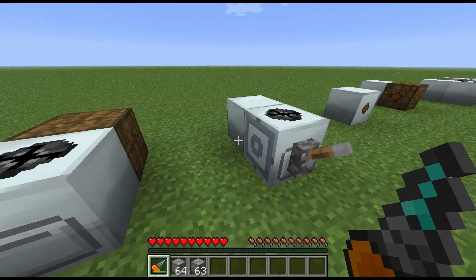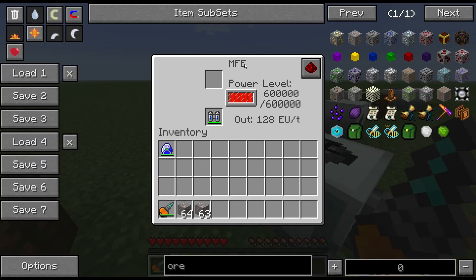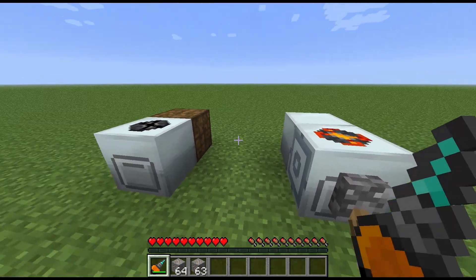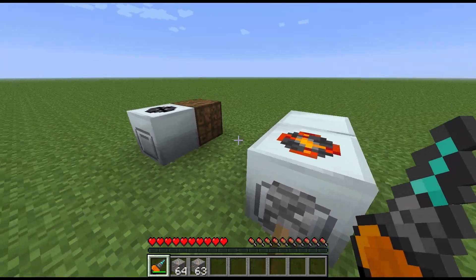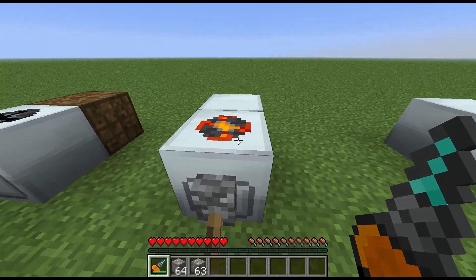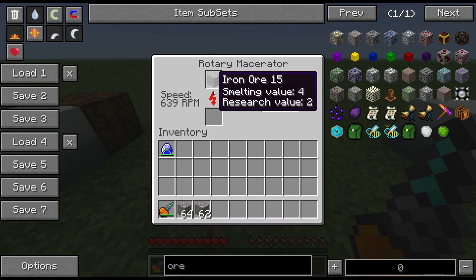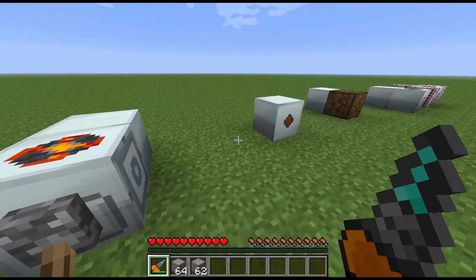The rotary macerator is turned off at the moment. This one runs from an MFE which outputs 128 EU — that's medium voltage. There is another mod that has a rotary macerator with upgrade slots running on low voltage, but I'm using this one which runs on medium voltage, as that's more in keeping with the original Industrial Craft induction furnace idea. I've applied a redstone signal and it's gradually speeding up. If I put one ore in you can see it's going a lot quicker than the other macerator, though still fairly slow because it's still spinning up to speed.